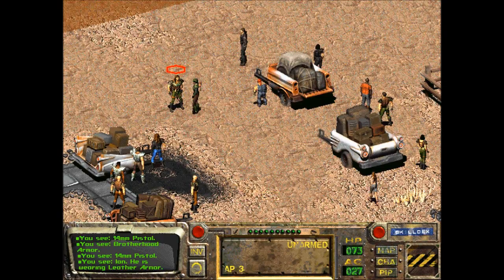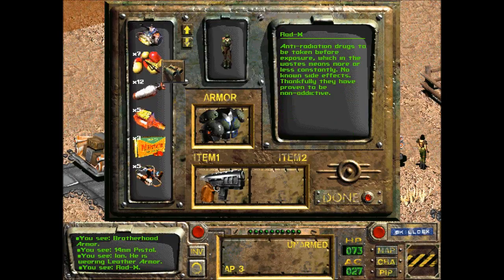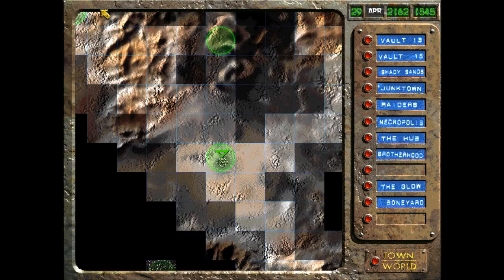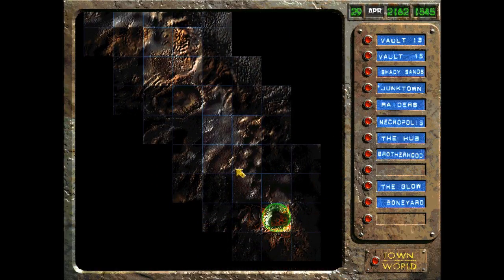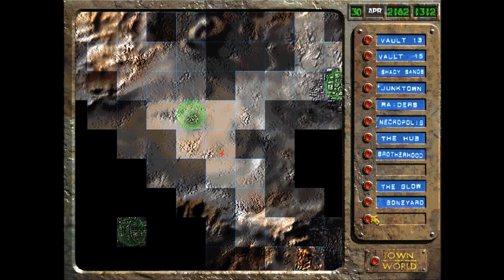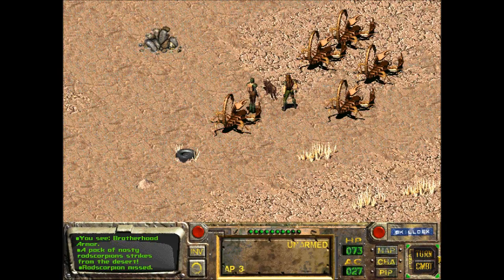Now we're back out heading to The Glow. Once I get there, we want to take the Rad Axe. I found out — without spoiling anything for myself — and we'll see what weapon Ian uses.